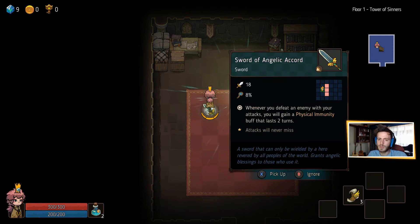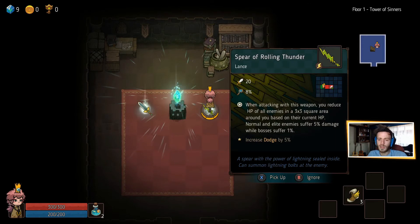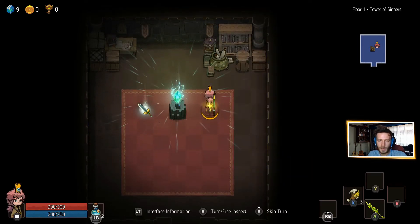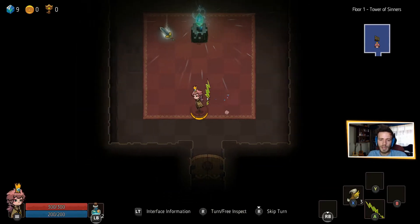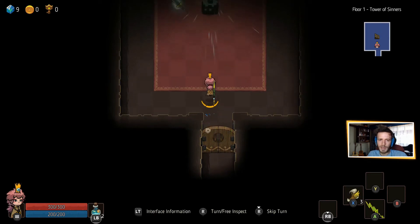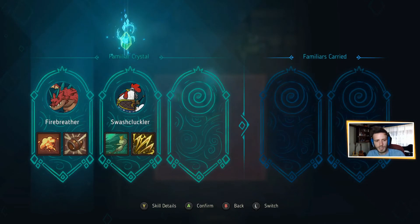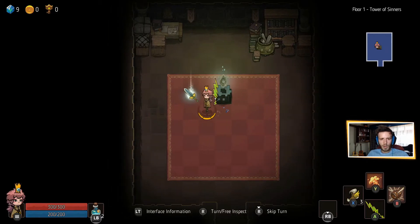Let's start at the base of the combat: your weapons. You get quite a few weapons — I'd say six or seven types. You get gauntlets, rifles, pistols, swords, axes, lances, staves — however you'd like to pronounce that. You can use those to make your way through combat. On top of that you also have spells granted to you by your familiars, but we'll get to that.